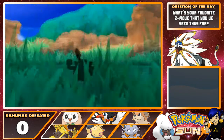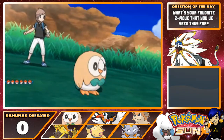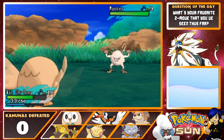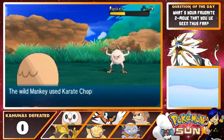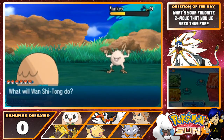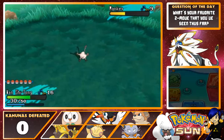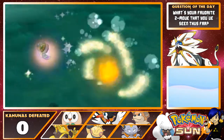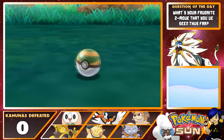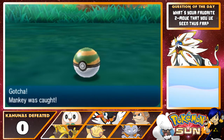Let's do a couple more battles here, and then we'll go look for Lily. Oh, a Manky — I almost said Primeape. I mean, if it wasn't a Primeape, I'm technically not wrong. Rowlet just tried to kill it. I think we can get away with one Leafage. We're good. Just double resist that Karate Chop. Let's chuck a Nest Ball — this Manky is about 7 levels lower than us, so this should be fine. Nice, got a Manky. Very cool.